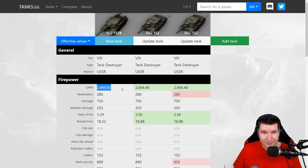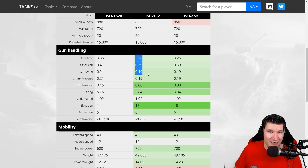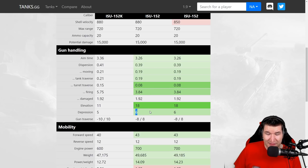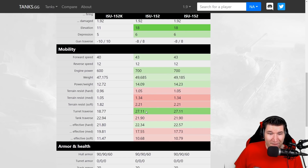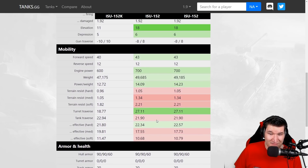You can see the current and the old ISU had around 200 DPM more than the premium tank has. You can see that the old ISU and the current ISU have a lot better gun soft stats — like a lot better accuracy, soft stats during movement, much better soft stats during turret traverse, much better elevation and depression angles. They are faster by quite a substantial bit, and they have better turret traverse as well.